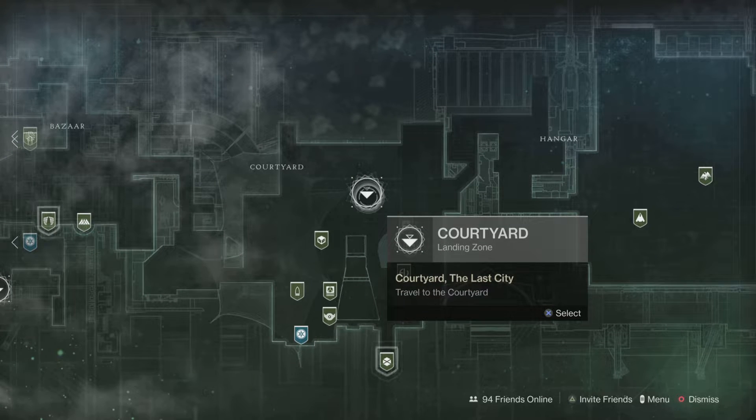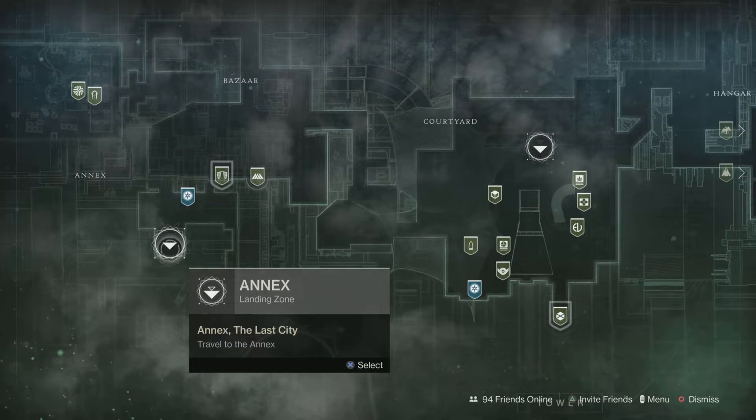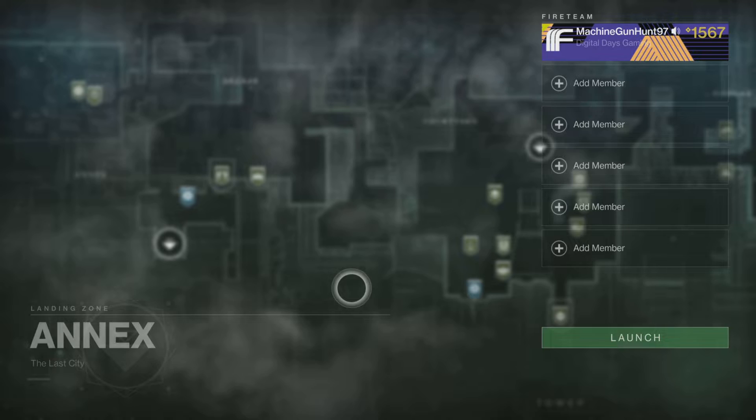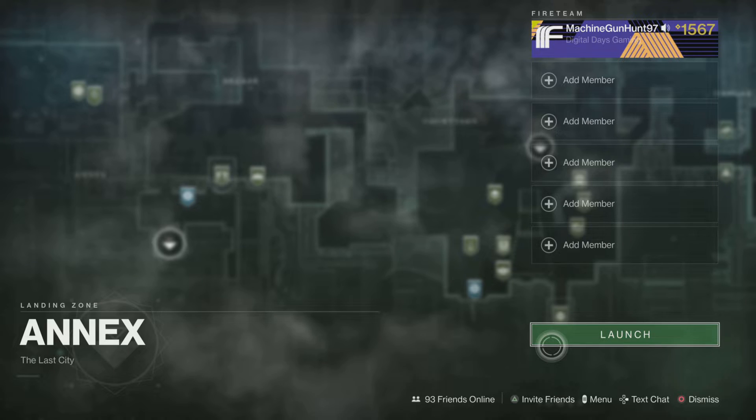A lot of times, people go to the tower by going to the courtyard. What you want to do is you want to get to the annex. This is the easiest way of getting in here because you're not going to have as much traffic going into the tower from the annex compared to the courtyard.